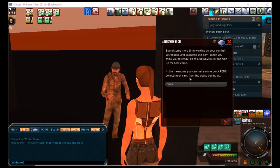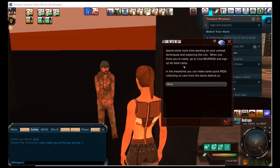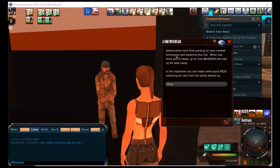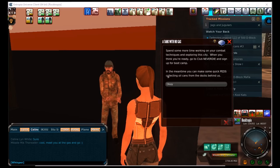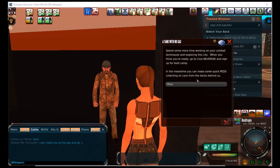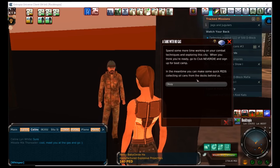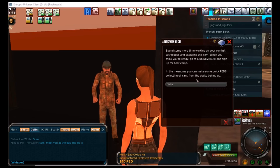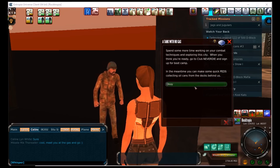But what I wanted to get to is that it says, in the meantime, you can make some quick PEDs by collecting oil cans from the docks behind us. Are there oil cans on the docks behind us? I don't know, I don't remember. And it's PVP, so I couldn't tell you, but we're going to go look.